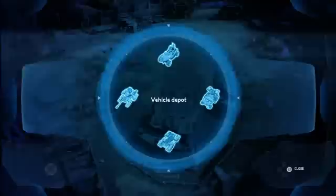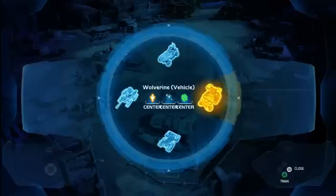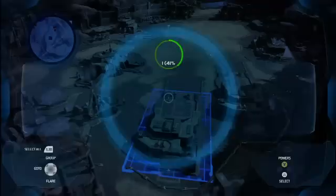Selecting the vehicle depot, I bring up what we consider to be the most important menu in the game — the circle menu. It takes up the whole screen. We use it for everything: building infantry, building vehicles, constructing buildings, and calling in leader powers. I navigate it using the analog joystick and can select any one of these vehicles. Pressing A, I can make a Warthog.